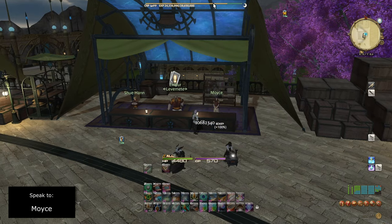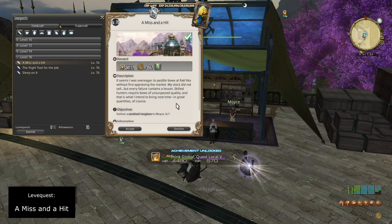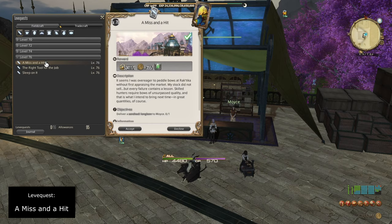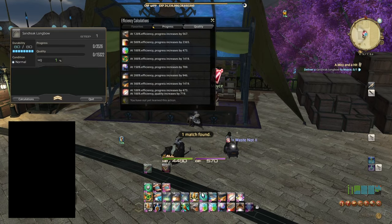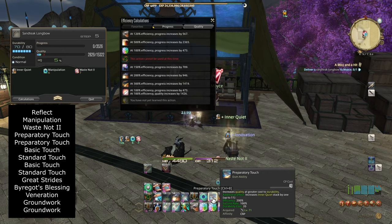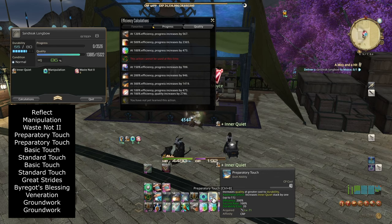Grab the level 76 A Hit and a Miss leve quest again and craft 3 more high quality Santeek Longbows using the same rotation: Reflect, Manipulation, Waste Not 2, 2 Preparatory Touches, Basic Touch, Standard Touch, Basic Touch, Standard Touch, Great Strides, By Our God's Blessing, Veneration, and 2 Groundworks.